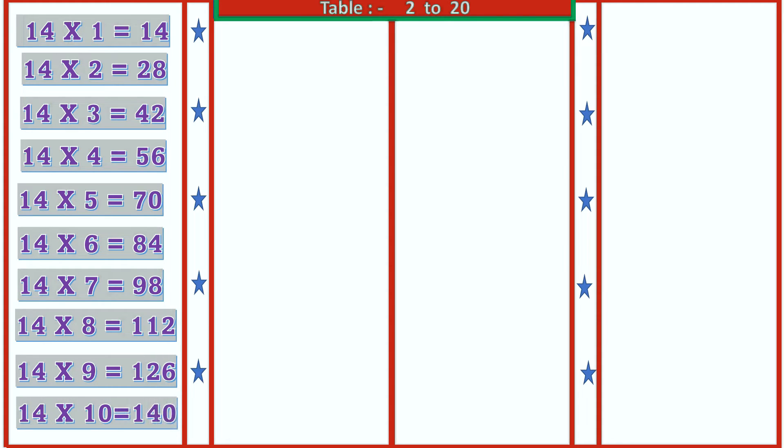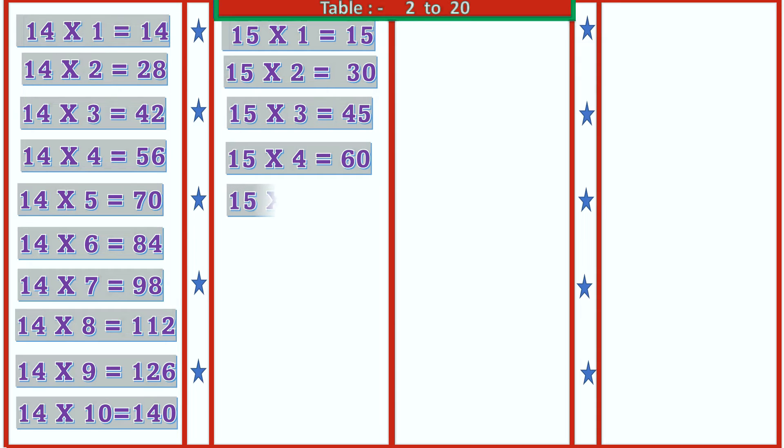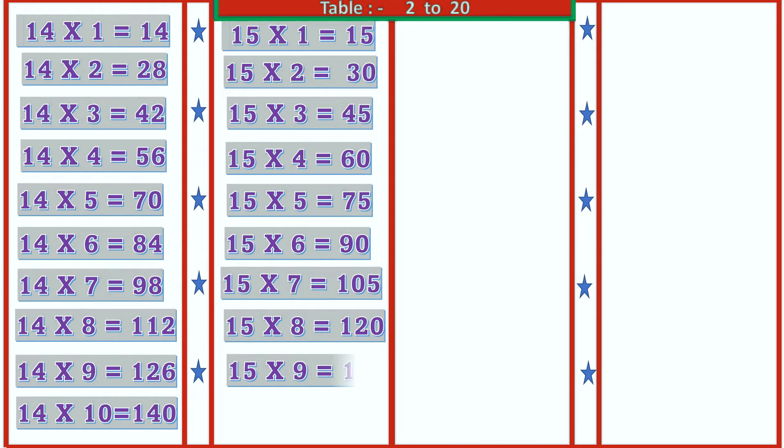15 1's are 15, 15 2's are 30, 15 3's are 45, 15 4's are 60, 15 5's are 75, 15 6's are 90, 15 7's are 105, 15 8's are 120, 15 9's are 135, 15 10's are 150.